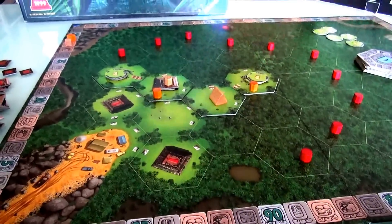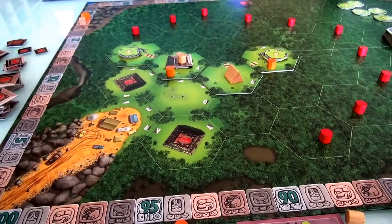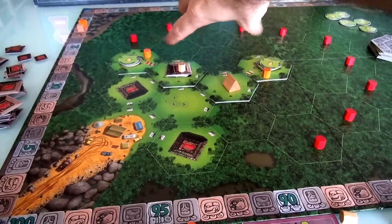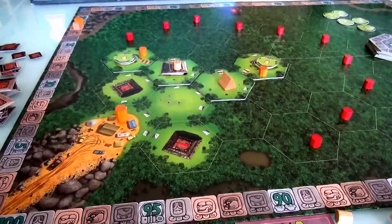I also haven't mentioned the foreman — a special piece who moves and costs the same to summon as a regular archaeologist, but when calculating majorities his presence counts as 3 archaeologists instead of 1. So I've moved one guy over here and have 4 more action points. I'll move this guy 1, 2, 3 over there. Now my team is split up and I'll start digging up treasures from both locations next round.